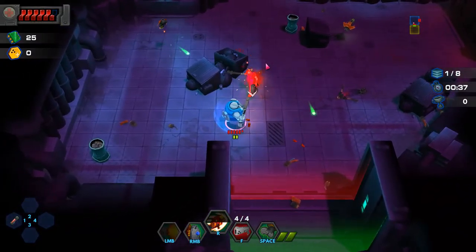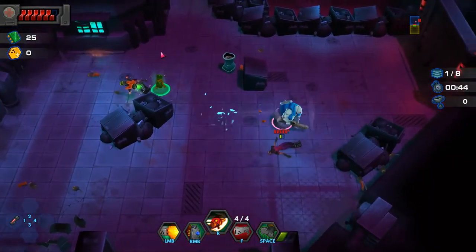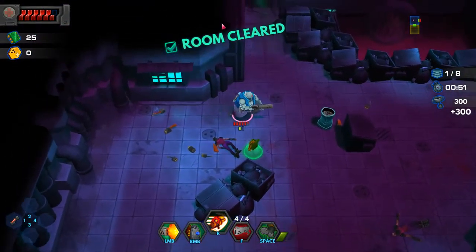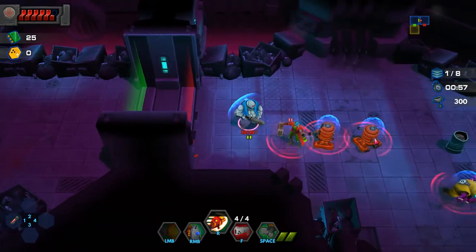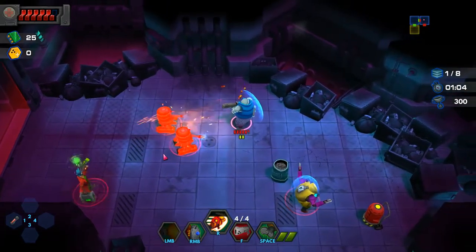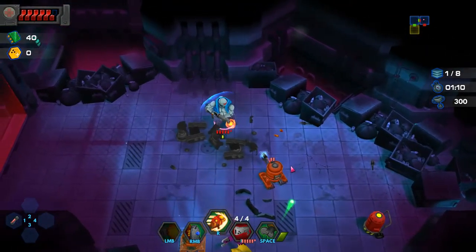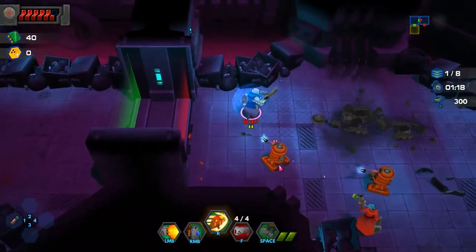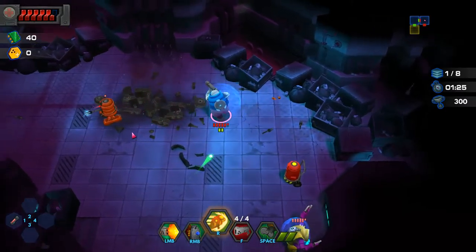Maybe fire the shotgun in the right direction. I wish there was almost like a cursor. Nice, nice - pro strats! This is why we warm up, right? Now we know, now we're on game. Watch me die in this next room - I hope not, that's pretty stupid. What does that guy do? Does he summon guys? It seems like he just runs around like an idiot and is one more thing in the room to kill.